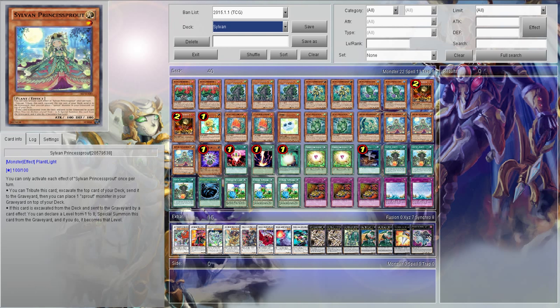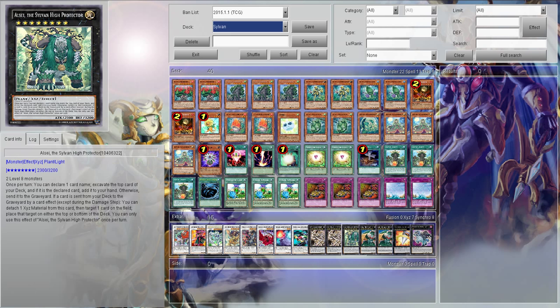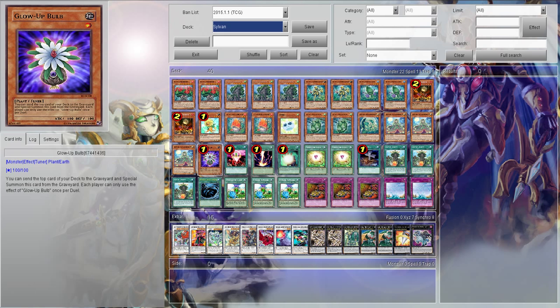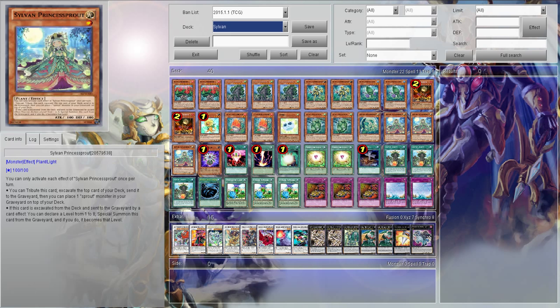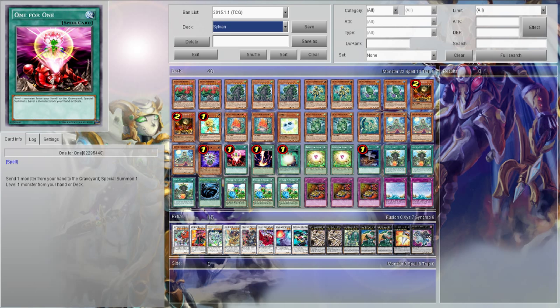When you tribute this card, excavate the top card and send it to the Graveyard, then you can place one Sprout monster from your Graveyard back on top of your deck. So you could tribute it, put it back on top — if you have something like Hermitree, then you can go for it, get an eight, XYZ summon, get a High Protecter or something. Glow Up Bulb is going to allow you to synchro twice — it's really good. One for One is going to allow you to get Glow Up Bulb or the Spore. It's just to set up combos and also to ditch a card from your hand that you might not want.